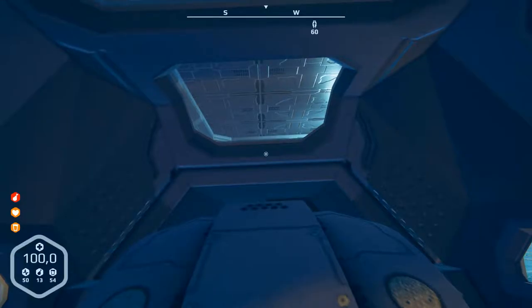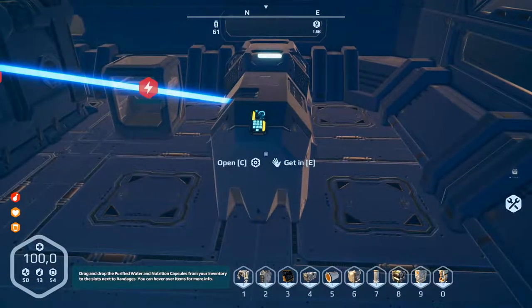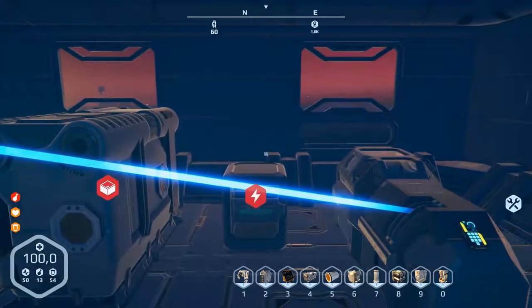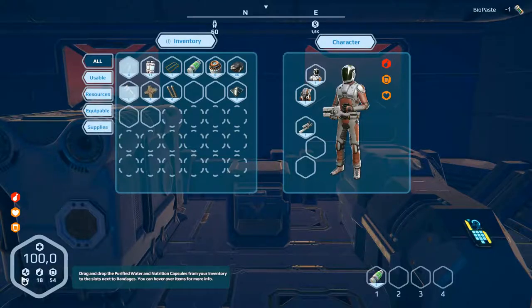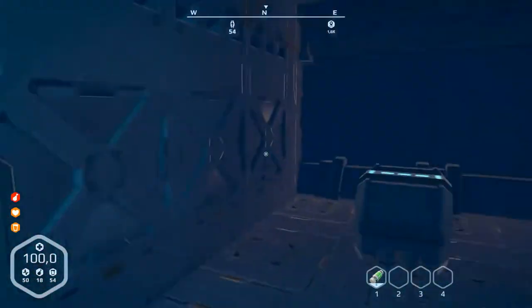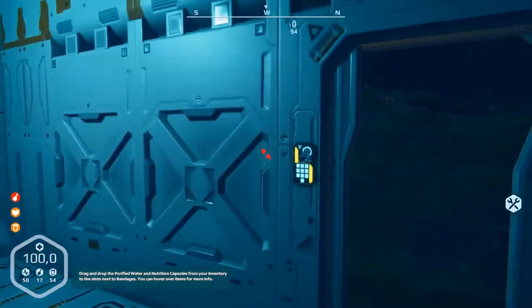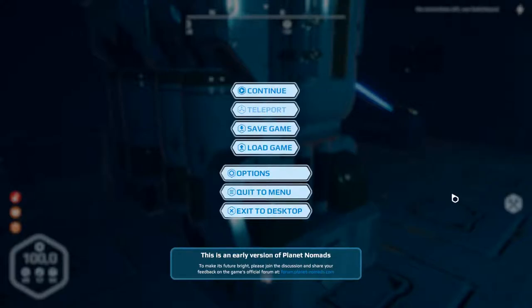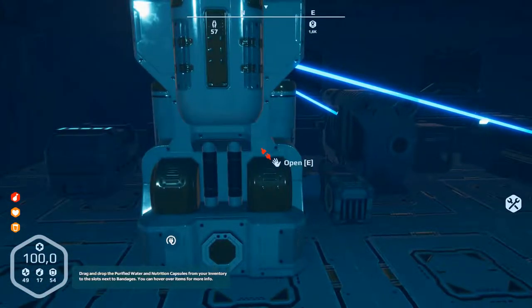Wrong button. Exit, exit. Why does that not work? Let's go into the entry again and eat something. Is this too high? I don't know. Let's go outside. We can connect the door - proceed - connect - that doesn't work because a switchboard is missing I think.